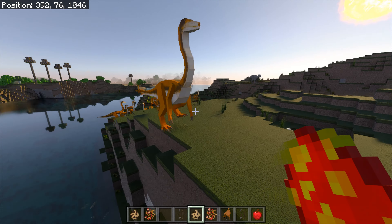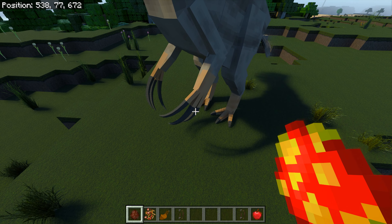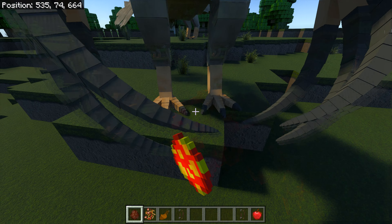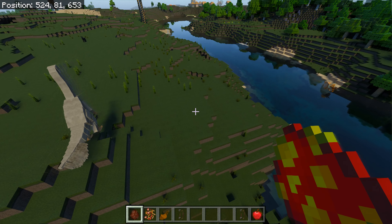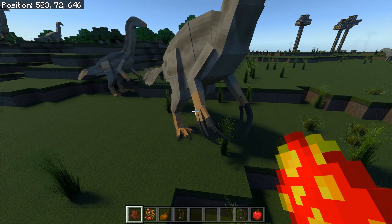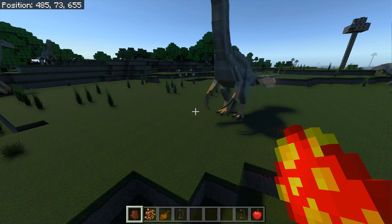Next up, one of my super favorite creatures — the Parasaurolophus. Not too many mods or add-ons have this, so it's really cool. Look at it in the sun. Wow, look at that tail — that is well cool. The creatures in this add-on are so highly detailed and the animations are brilliant. They all seem to be the same type, and no babies yet.